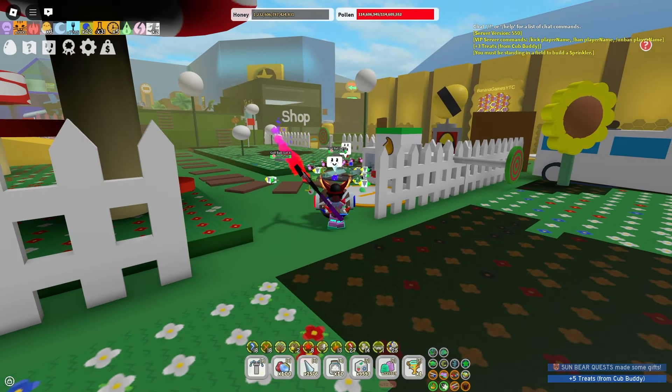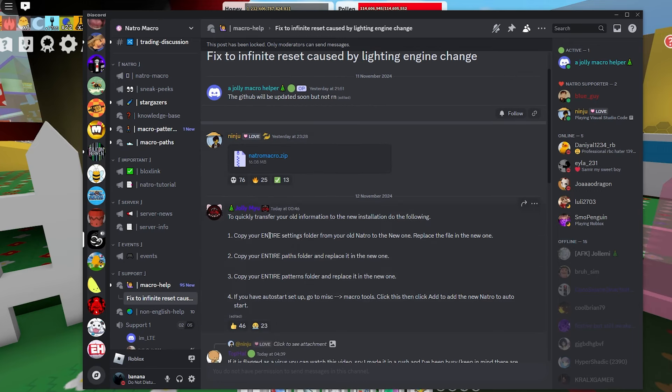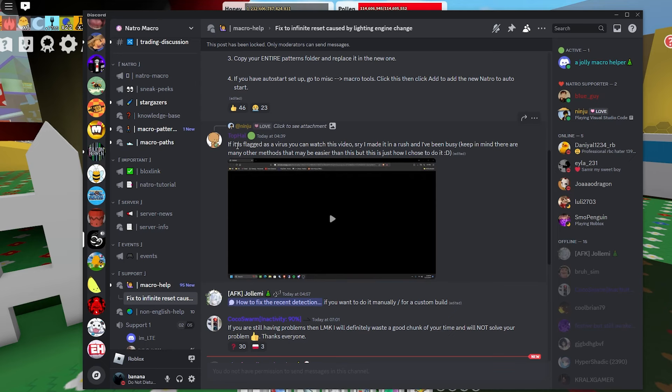The Natro macro team said this fix addresses the infinite reset caused by the lighting engine change — that's the new Roblox update. They published a brand new version of Natro that should work. To transfer your old information to the new installation, copy your entire settings folder from your old Natro to the new one and replace the new file. I'll put the details in the description.